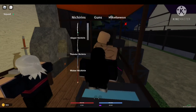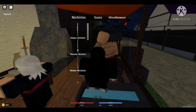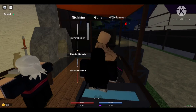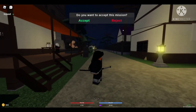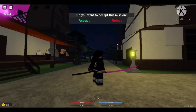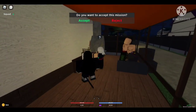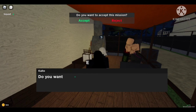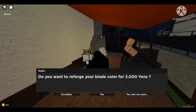There you go, you're forging the Nichirin blade. Let's forge it real quick. It's looking clean — let me see what color I've got. Oh god, pink. Over here you can reroll the color of your Nichirin blade, so that's how you change it if you don't like what you get.